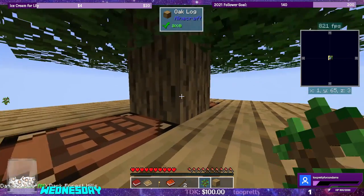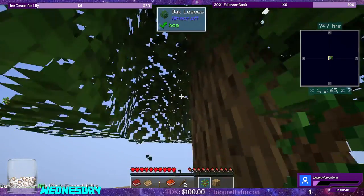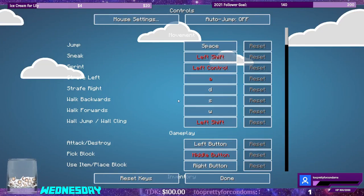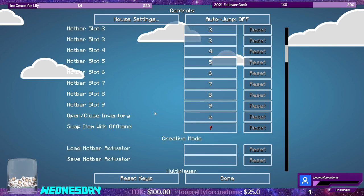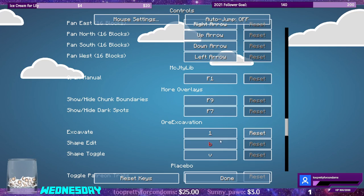We can jam shift so that we can twerk this tree up. And since it's a skyblock, let's check our options, controls, and scroll down. Is there an excavate? We have excavate and I have set it to my one key. Perfect.